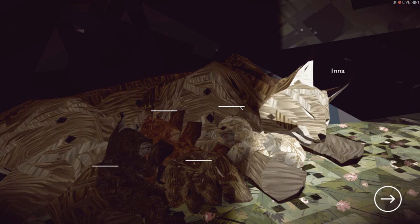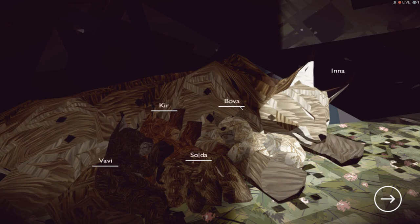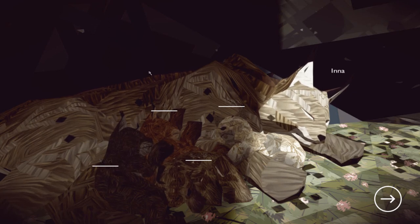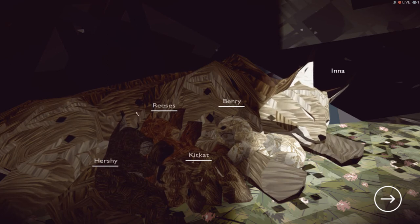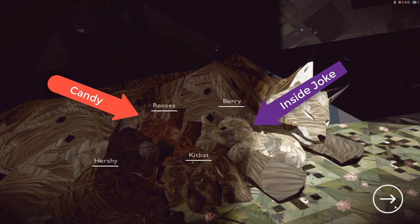Let's cut here, because in one of the many retakes we have done, we have stalled on almost a full ten minutes trying to name these cubs. So we're gonna name these cubs, cut back, and explain the names. And we're back, guys. We have named all of the kits - we have Candy, and we have Inside Joke. Now we're going to continue.